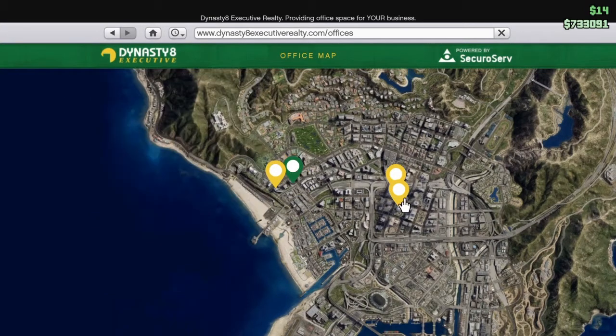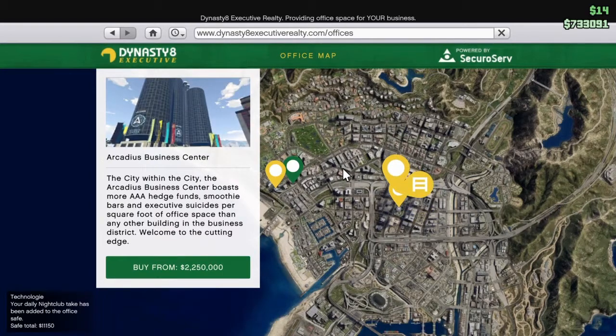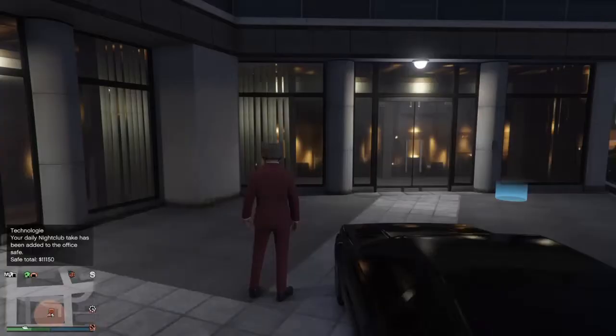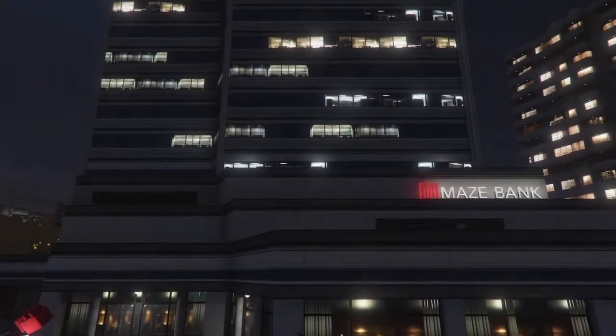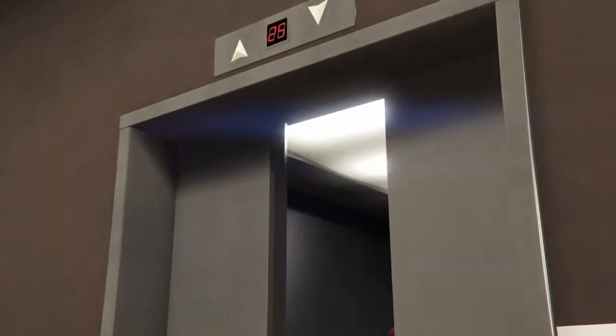Lone Bank is 3.1 million, Maze Bank Tower is 4 million, and the Arcadia's Business Tower is 2.25 million. But Maze Bank is about a million — so that's a good deal. Then you go into your office once you've purchased it. That's all you really need to do — it will run your setup screen and ask you what you want, and then you load in.